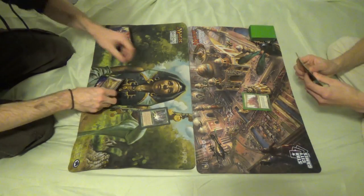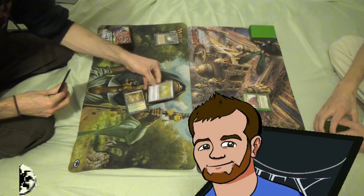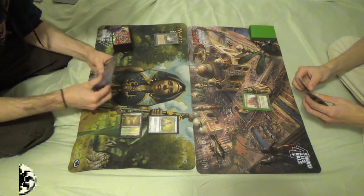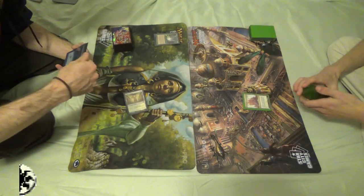Going back to the match, you can see that I start my main phase by tapping my foil Russian Temple Garden, floating white, as indicated in the bottom left corner. This way I'm able to cast Little Girl while keeping up the possibility of casting another one down the line, so it won't incur an additional mana.